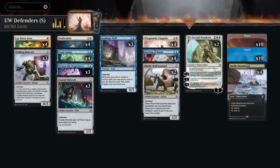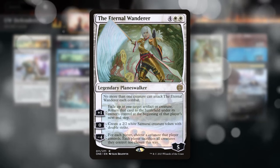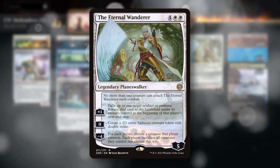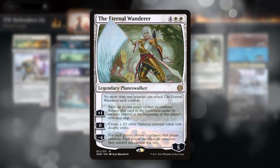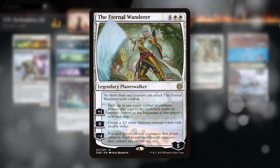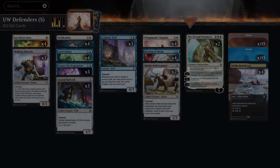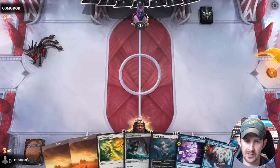We're also playing spells to control the board: four copies of Lay Down Arms and Ossification, three Protect the Negotiators to counter key threats, and four Meeting of Minds to refill our hand — which we can often cast for free with Convoke using our defenders or bird tokens. Our two rares are two copies of the Eternal Wanderer, which serves tons of roles: wiping the board if we're behind, flickering Wing Mantle Chaplain to generate bird tokens, or generating 2/2 Double Strikers on an empty board.